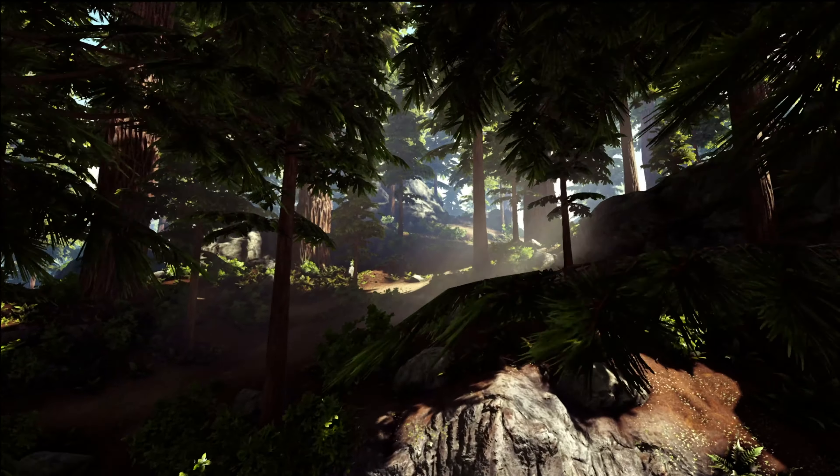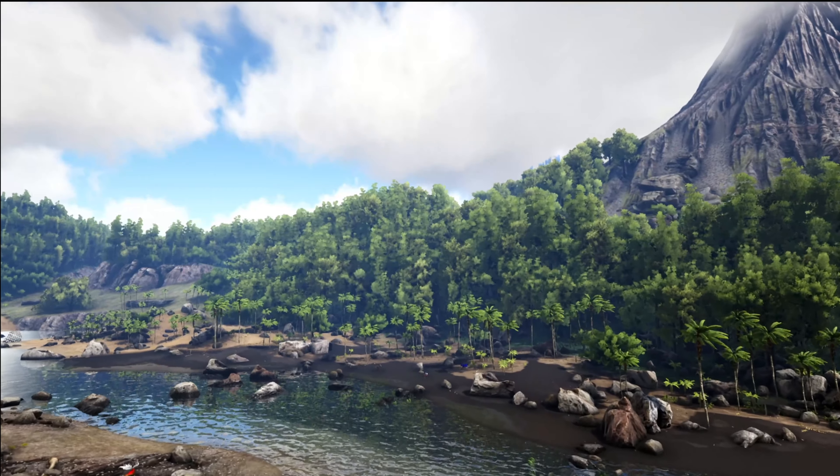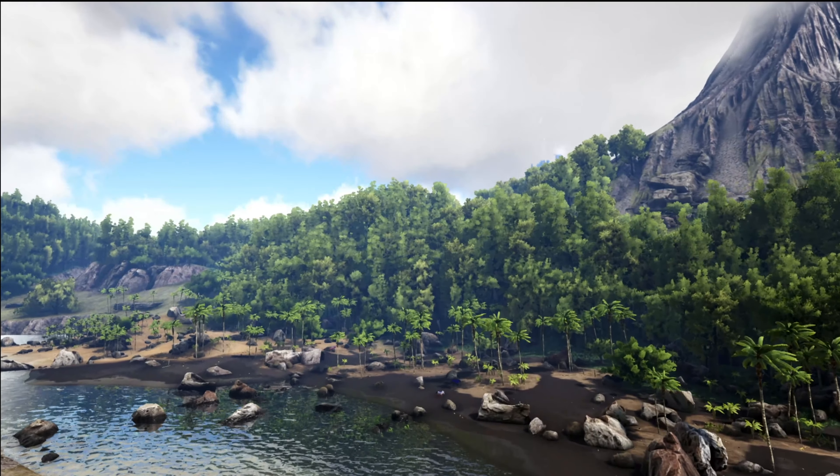The Stego can be found in most of the plains and forest biomes on the island. It can also commonly be seen in hills, but will rarely go up high in elevation.